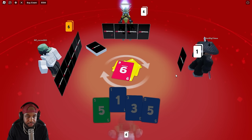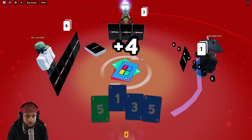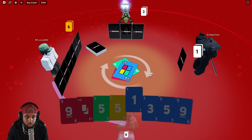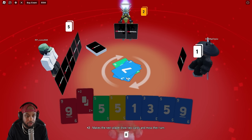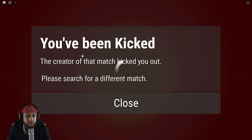He changed it to red. Green — he doesn't have green. Yes! He had to draw. What color is he going to choose? That means that's the color he has. He chose blue — he's official now. Wait, I got plus four, he gave it to me. You little jerk. The color's blue. No, he's going to win. He threw the six out. You've been kicked — the creator of that match.